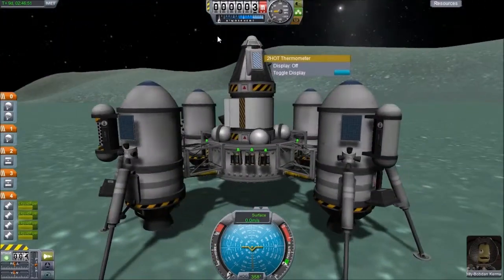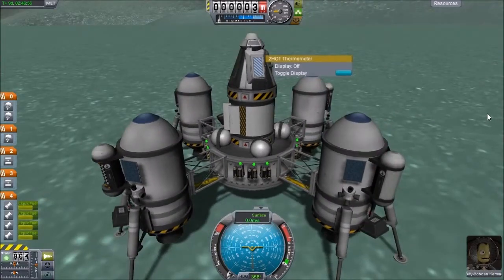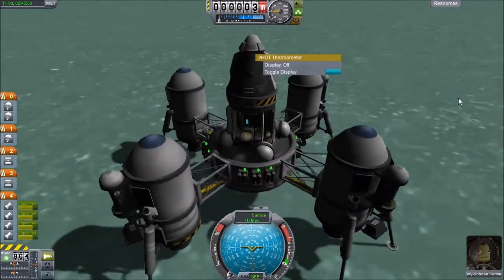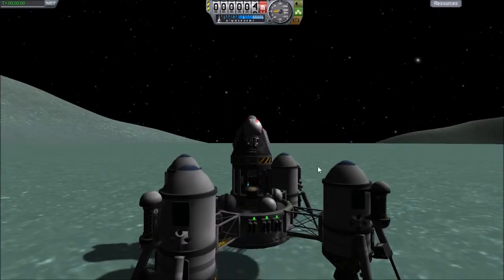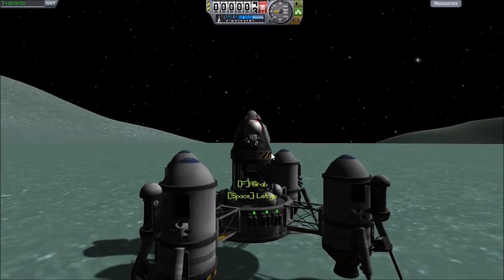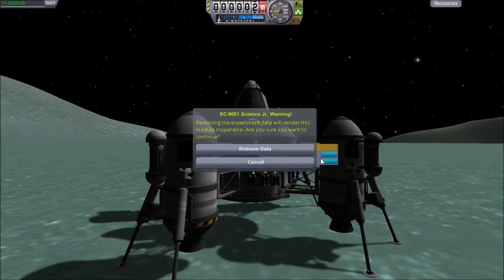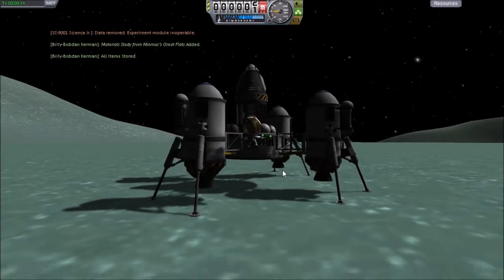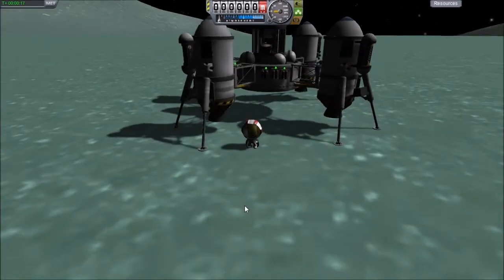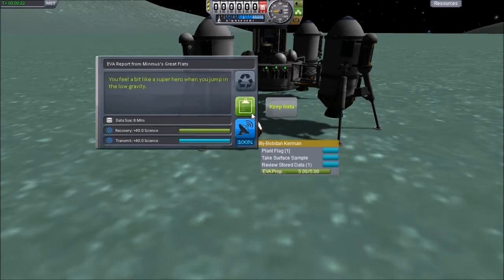What else do we have to do? Did we bring any further experiments? Oh, we have a lot more thermometers than I thought — not a big deal though. Let's go ahead and do our EVA. You feel a bit like a superhero when you jump into low gravity. And we'll keep that.